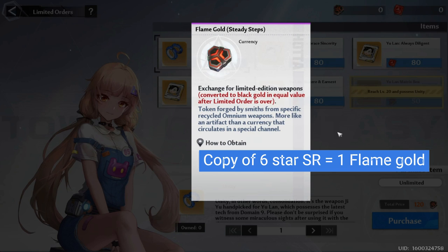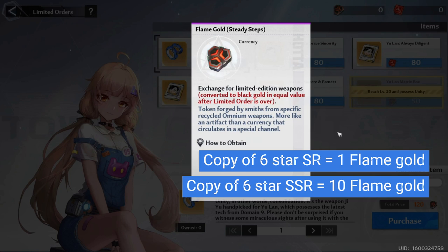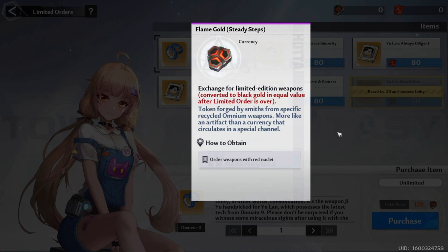SSR weapons on the other hand give you 10 flame gold. Simply put, if your SR weapons are already maxed out then you're going to need approximately 110 pulls for a guaranteed copy. I highly suggest that you prioritize advancing your SR weapons first before pulling on limited banners so that you can save on pulls.